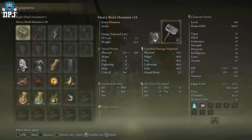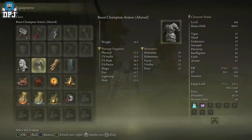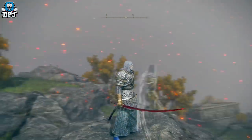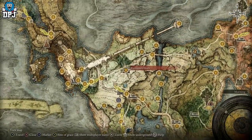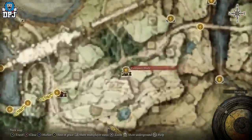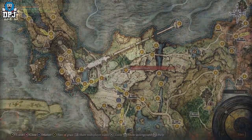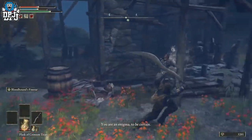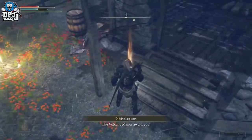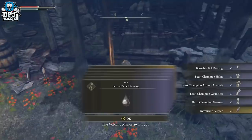So the Beast Champion armor — the chest piece is where the magic works. You get this armor set from Knight Bernahl, who for me was located within the War Master's Shack, real early on. He's an NPC — a lot of people probably won't kill him — but if you do kill him, you get his bow and also the full armor set, as you're seeing on screen now.